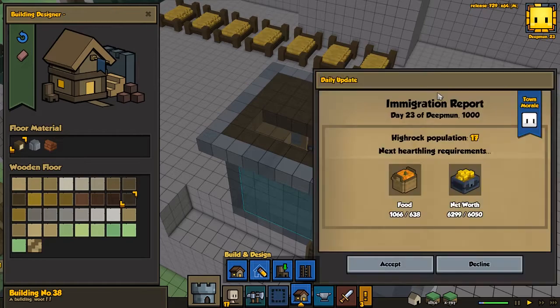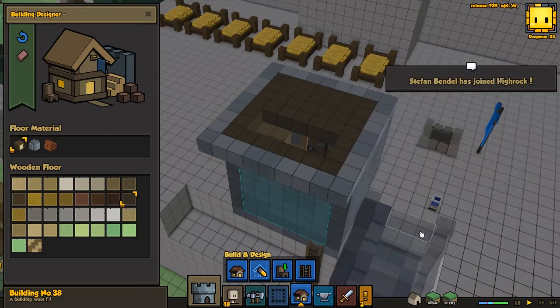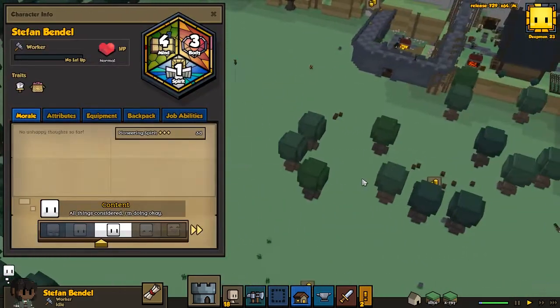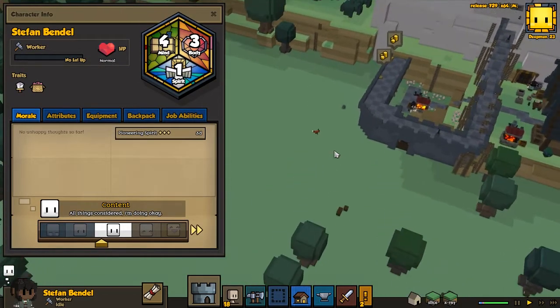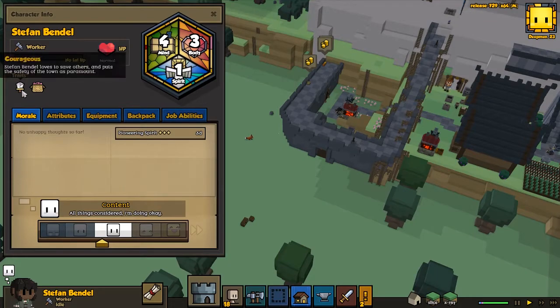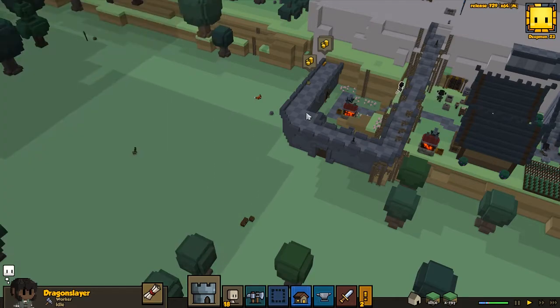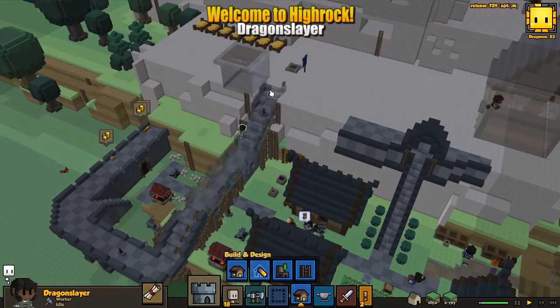Let's see who joins us guys. Stefan Bendel has joined us — he's got a good mind, a decent body, and not so good of a spirit, and this guy is courageous. I'm going to name this from one of you guys, so it's going to be Dragon Slayer. He wants to be a soldier and knight — not sure if that's going to be possible with these stats, but welcome to the town, hope you're going to have a great time here.